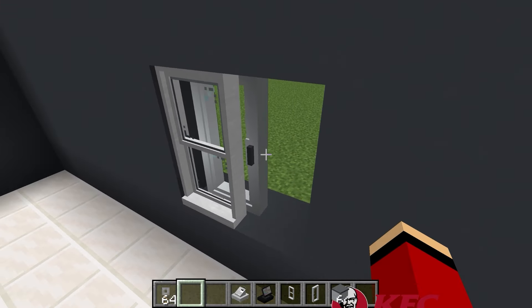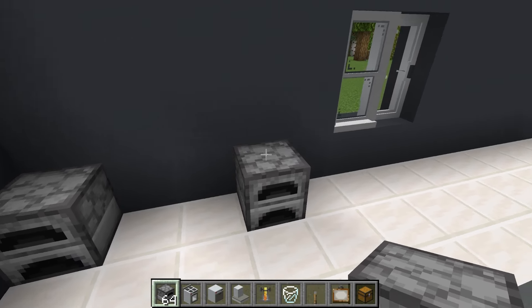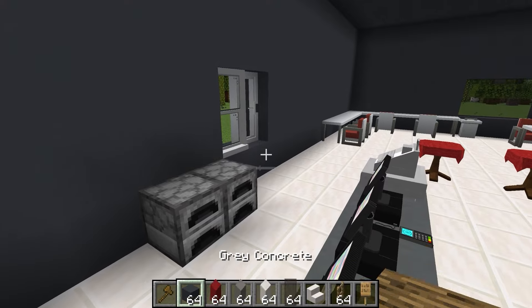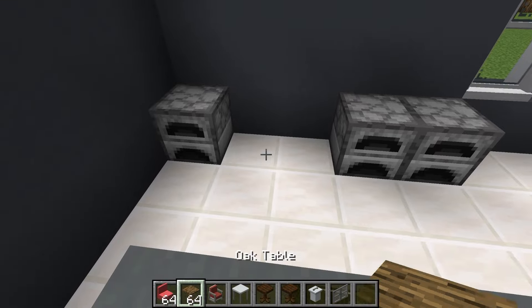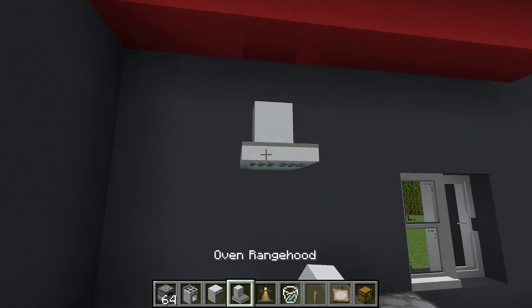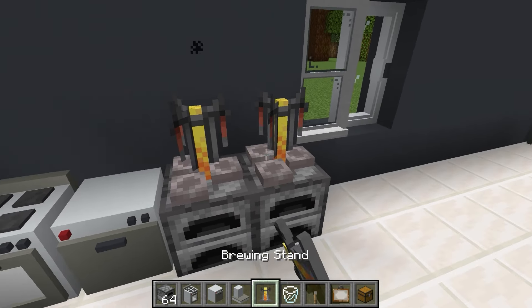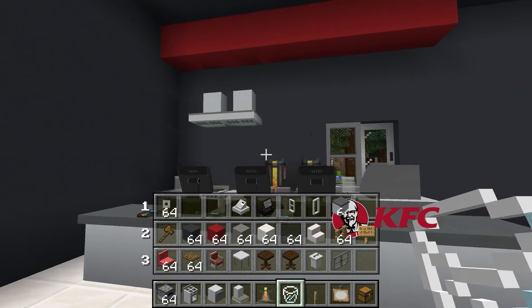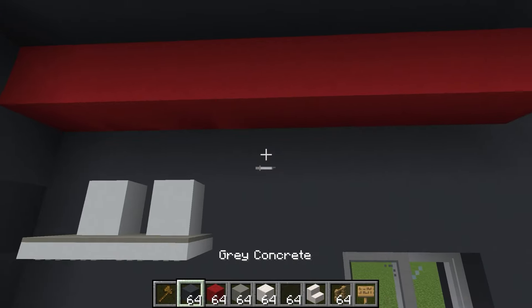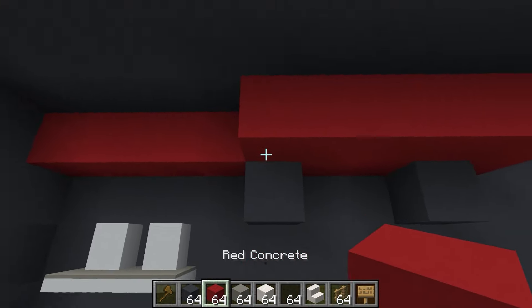Over on this side, let's put the front counter here — this is where the customers can order food. I'll put the counter here, and then I'll put some registers on top of it. These registers are really cool. Next, I'll put a window here for the drive-thru. Now the customers can pick up drive-thru orders here. Next, I'll put some furnaces here to cook the hamburgers. I'll put some red blocks over here too, and I'll place some ovens. Then I'll place some range heads for air circulation.